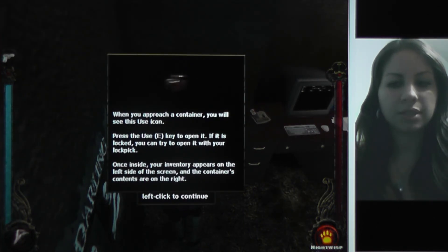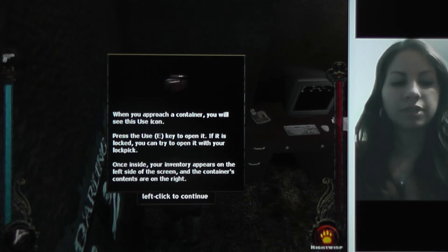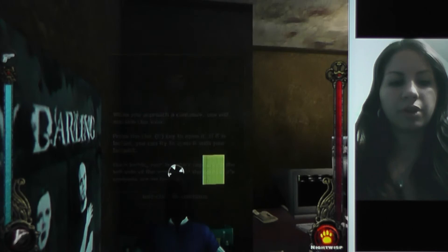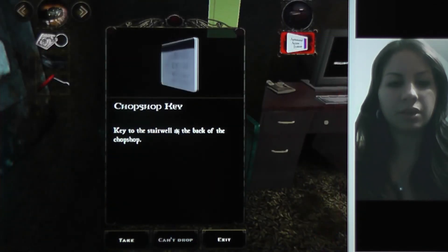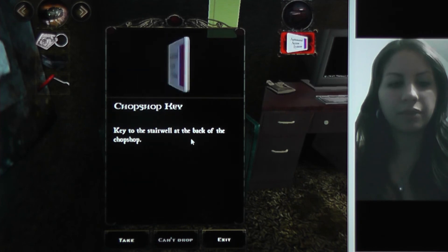You will see this icon — press E to open it. If it's locked, you can try to open it with your lockpick. Once inside, your inventory appears on the left side of the screen and the container's contents on the right. CHOPSHOP key — key to the stairwell at the back of the chopshop. Take it!